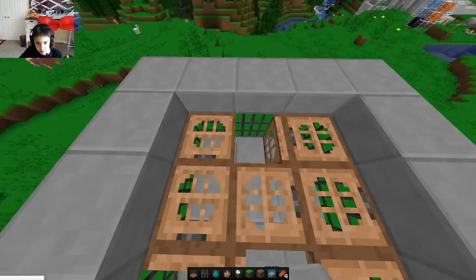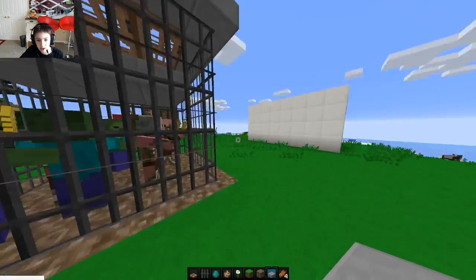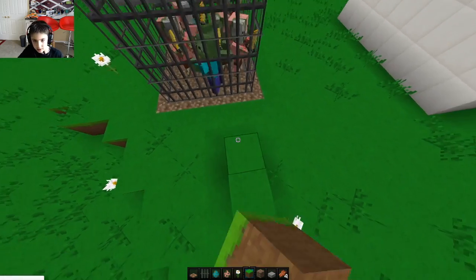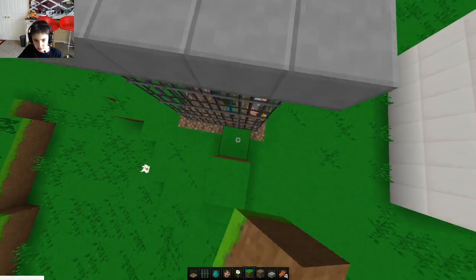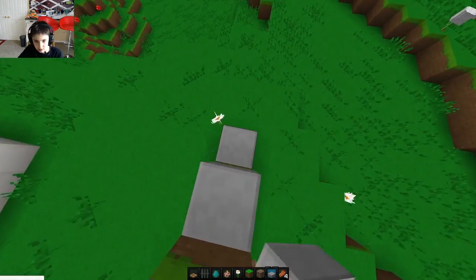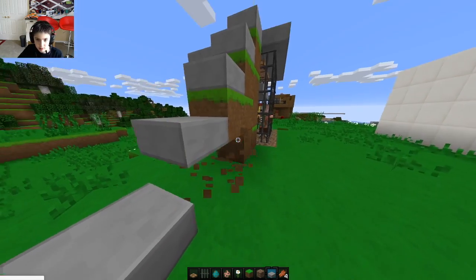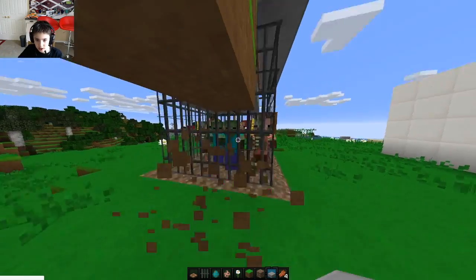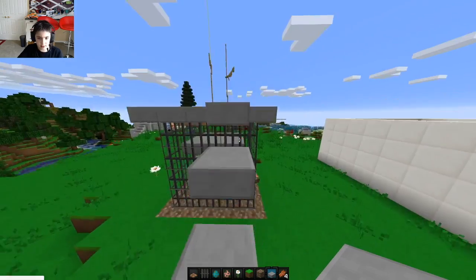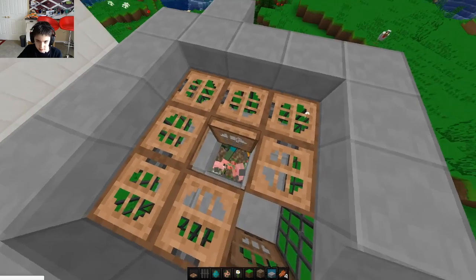We have a nice little sunroof so mobs don't burn — I totally forgot to add that in but now we can view it. If we just build up some blocks, fill it in with slabs, then we can go over the slabs, break all the dirt blocks, and easily access up into our mob trap area.